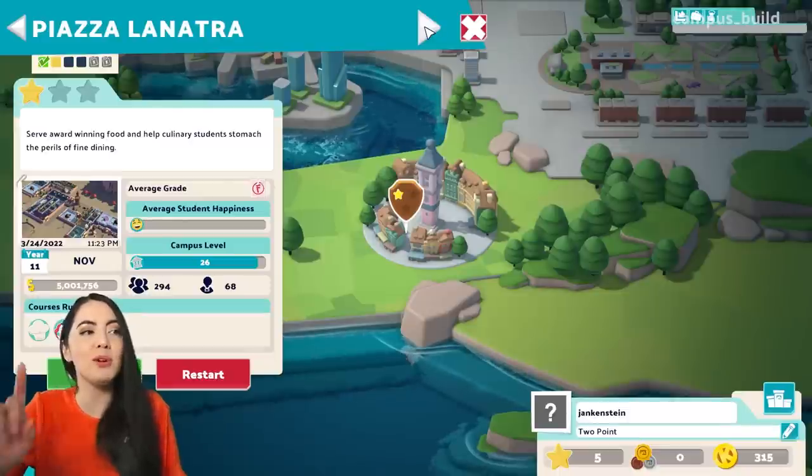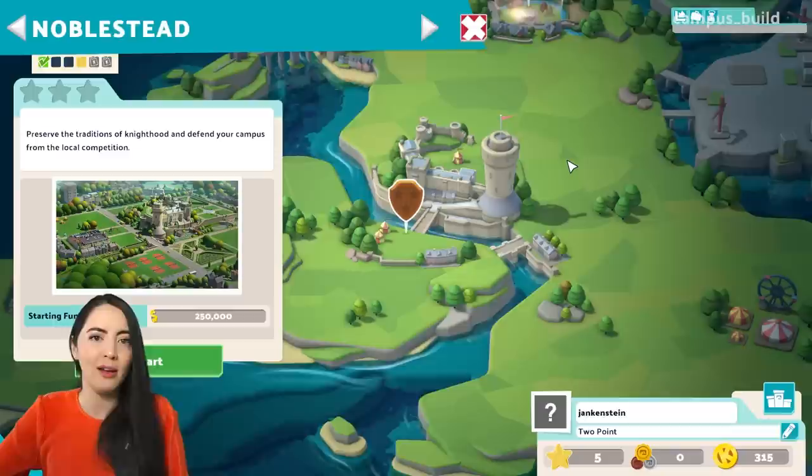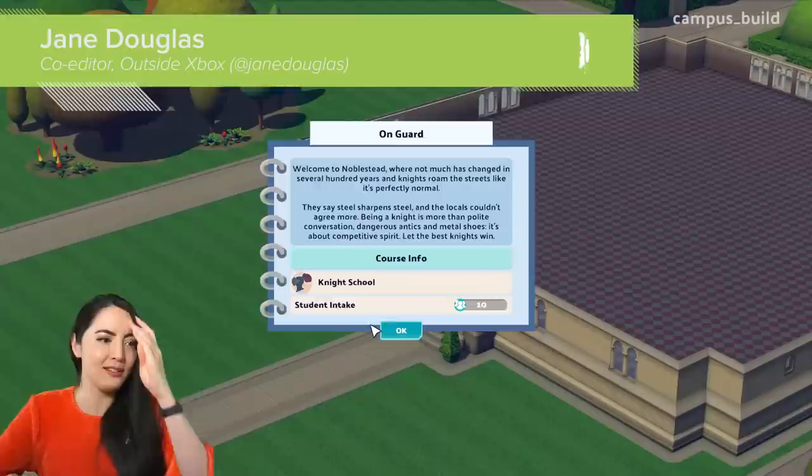But today, what I'm going to play a little bit of right now is Noblestead. Noblestead is a school for knights — a knight with a K. We're going to get some knights and their qualifications. Look at that beautiful campus. Welcome to Noblestead, where not much has changed in several hundred years and knights roam the streets like it's perfectly normal.